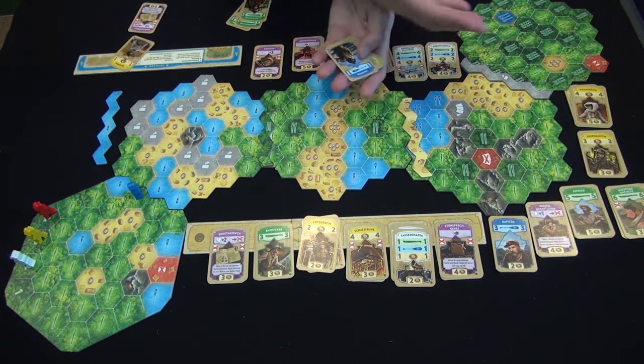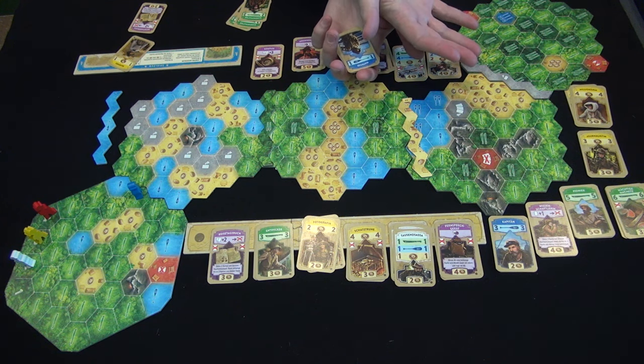You continue play until one player reaches Eldorado and then see who wins. There's an overview of Eldorado, which as I've said, I've played a half dozen times with two, three, and four players. One small change for two players is that each player has two explorers and you must be the first to get both of them to Eldorado.